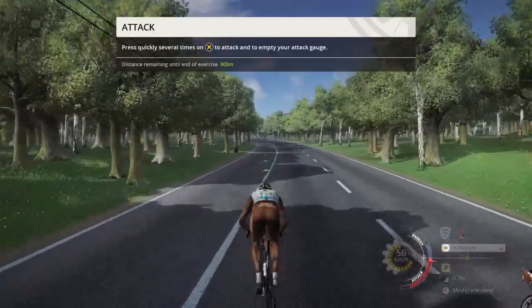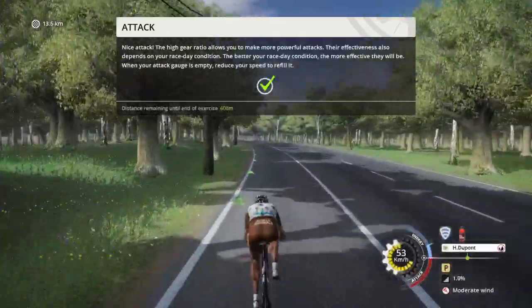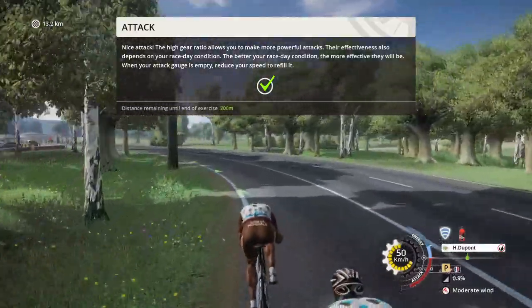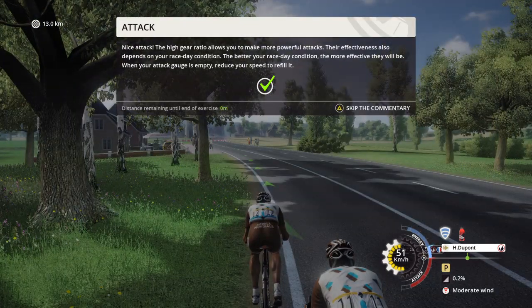Great attack. The high gear ratio allows you to make more powerful attacks. Their effectiveness also depends on your race day condition. The better your race day condition, the more effective they will be. When your attack gauge is empty, reduce your speed.